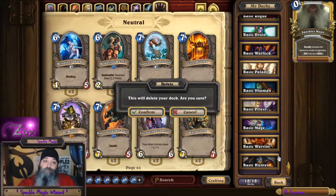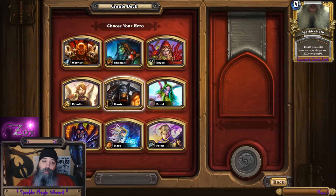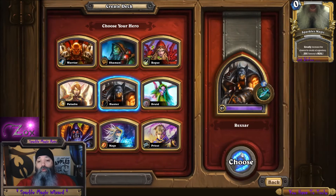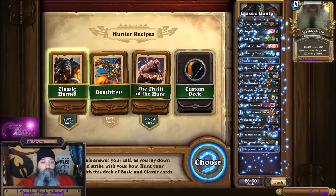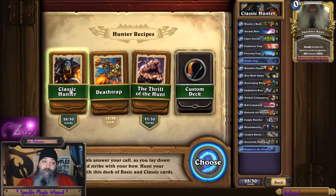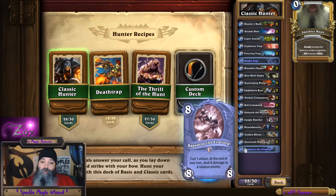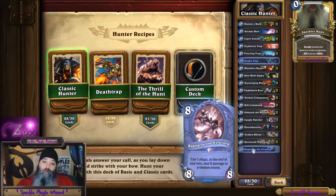If you go through and delete all these basic ones and then go to make a new deck — let's say a hunter — when you choose your hunter, they have the recipes, and each class has this. So all you got to do is delete the deck that's listed. Classic hunter — it says missing cards will help you replace them. Out of this deck that's already been premade by Blizzard, there's Ragnaros that I do not have — this is my Asia server by the way — and snake trap I do not have.